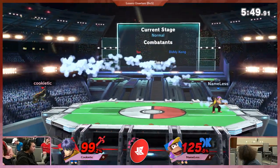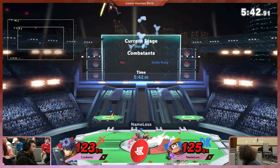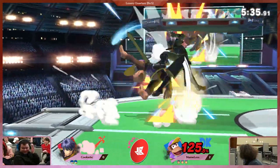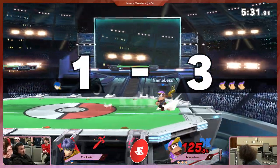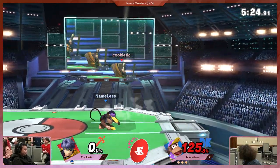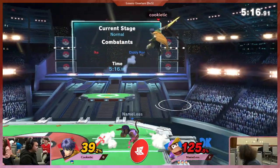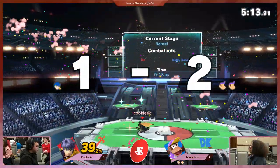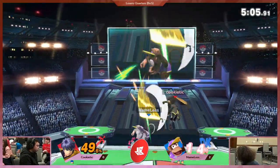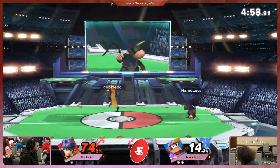This is looking real rough for Cookie — Nameless looking really good right now. Just too much space on this stage. Down smash again — there's a lot of space for Diddy Kong to maneuver around. We saw him just go up with the barrels and go over Ike. Ike's obviously a much stronger character now, but his main weakness is still there in speed. It looks like he just leaned back in his chair — he's just done. Diddy is still Diddy, man.